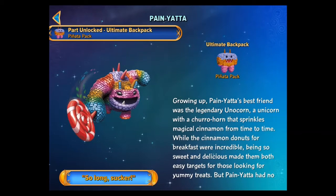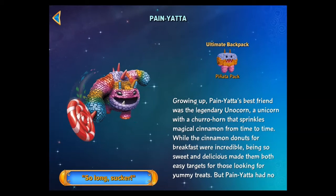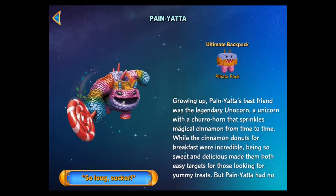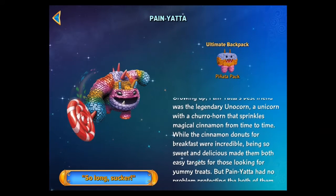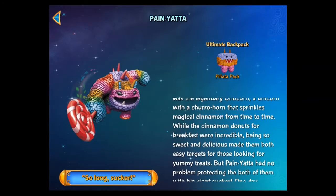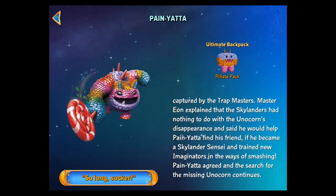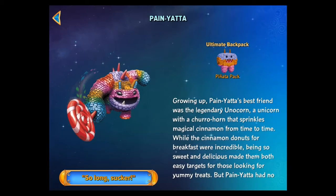That is crazy. How did it do that? I didn't tap that. What the heck? That is amazing. Growing up, piñatas... Oh my god. Wow. This is amazing. That's a legendary Yonocorn - a unicorn with a churro horn that spirals magical cinnamon. Oh, what? This is amazing. Look at this. It's a full detailed story. You can really think about this guy. This guy is awesome.